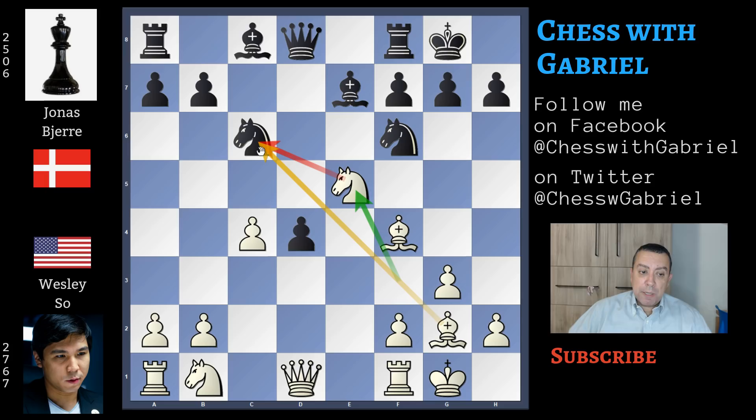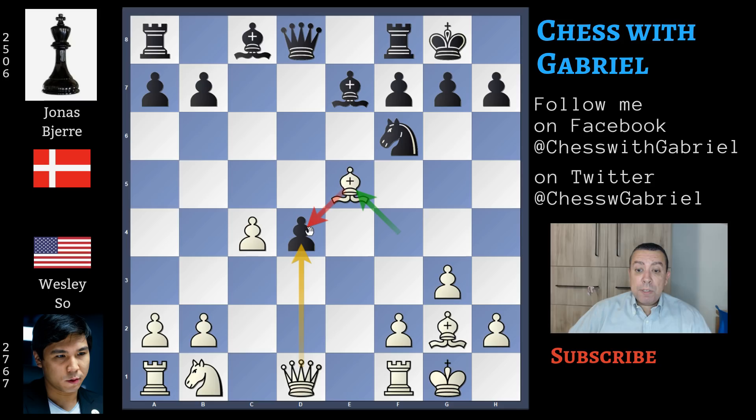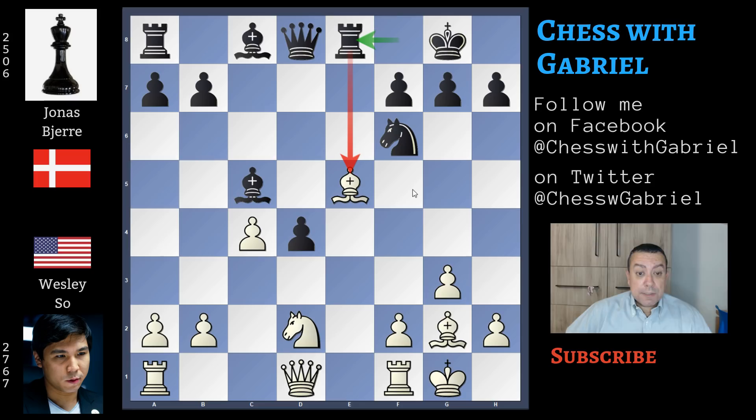Knight captures, bishop captures, and now it's the d-pawn that is under attack. Bishop to c5 defending the pawn, knight to d2, and here comes rook to e8. I have 16 games in my database. Here comes bishop captures on f6 — this is the most played move and also the best move. Of course, it's the queen that must recapture.